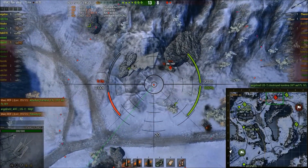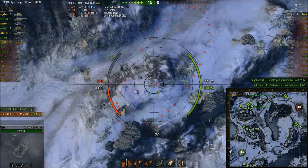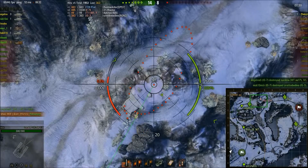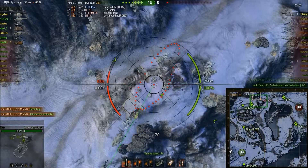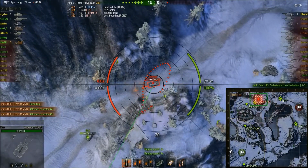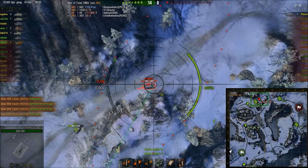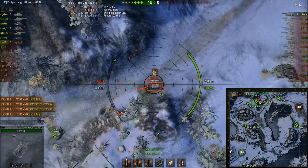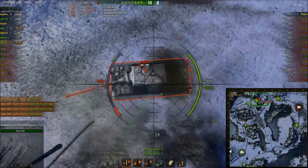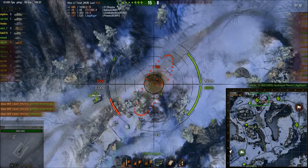He's got to readjust for the IS3. IS3 is dead. One enemy tank left — Lyhash is up to 1,953 damage. Where is that Jagdtiger? There it is. Lyhash reloads, good pre-aim, hits the Jagdtiger and gets a little bit of engine fire damage, but the Jagdtiger puts it out before dying.